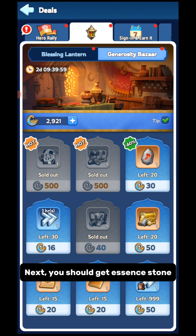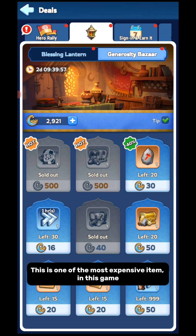Next, you should get Essence Stone. This is one of the most expensive items in this game.